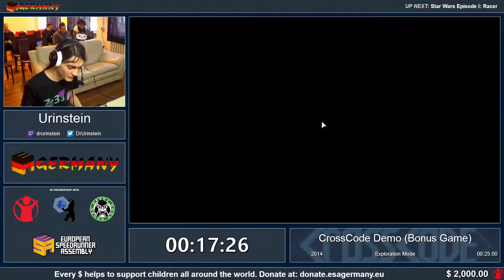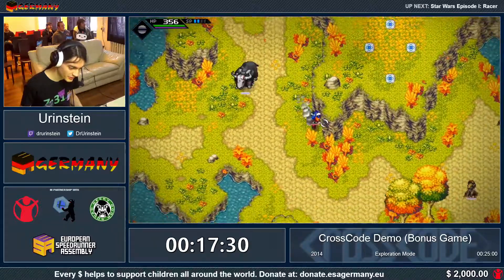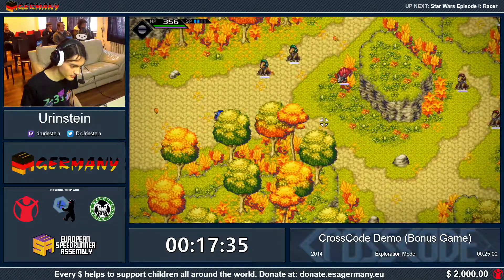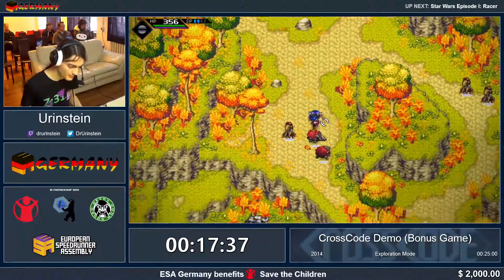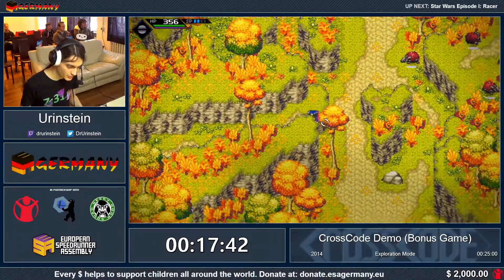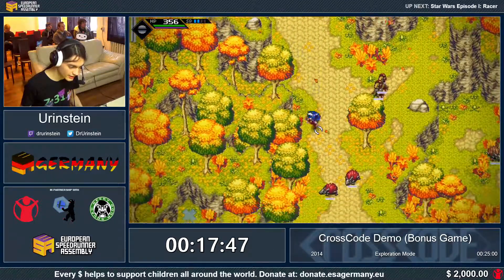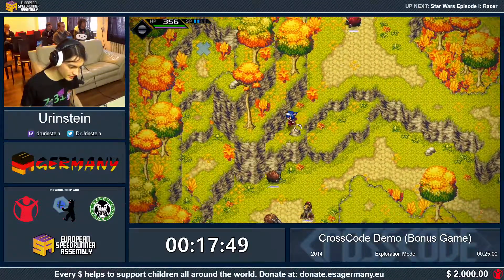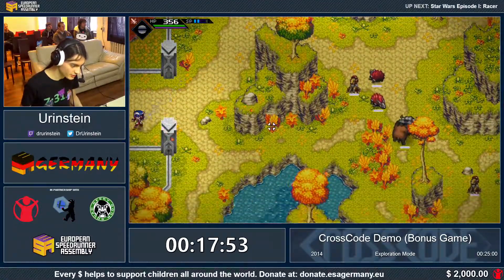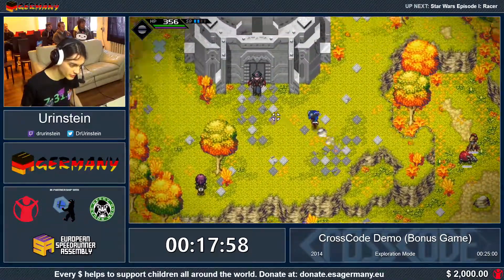In that boss fight you apparently one-cycle it by just spamming special attacks — kind of forgot about that. Now we're going to the final challenge of the demo after picking up all the items, two of which are keys. The last one we just got from the boss fight. We unlock this challenge and get our last item in the game. That's kind of the category — get all this stuff, or rather get the one at the end for which you need all this stuff.